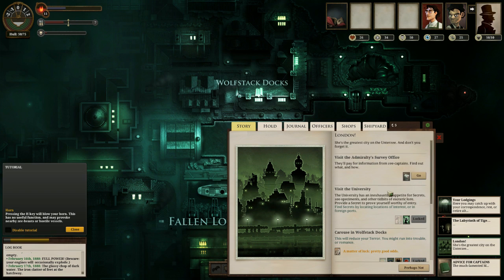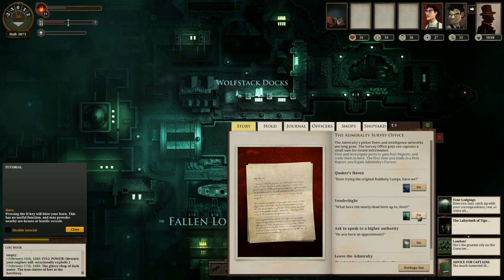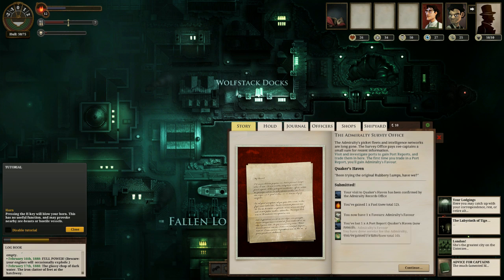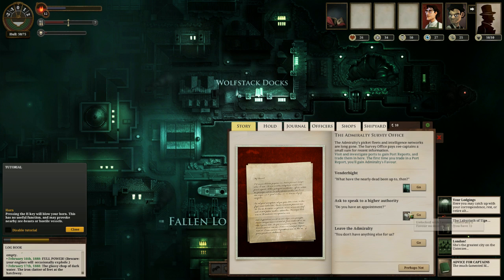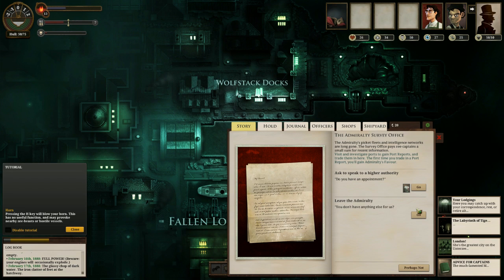I have accepted an offer from a shadowy figure. It gave me fuel and supplies — I'm not complaining. London will pay for information — I have Quaker's Haven port report and Vendorbyte. 'Been trying the original rubbery lumps, have we?' We've gained fuel and favors and echoes for both reports. This is what I was not doing prior to this — it seems like you have to frequently go back to Fallen London because you have to trade information and secrets for favors and things like that.